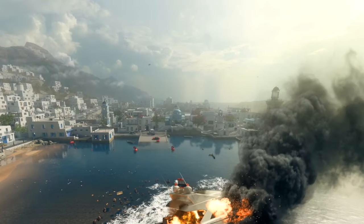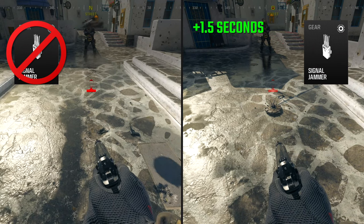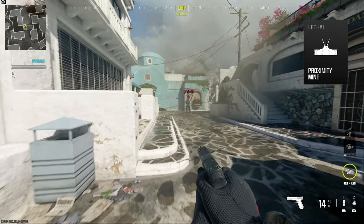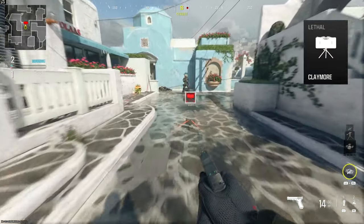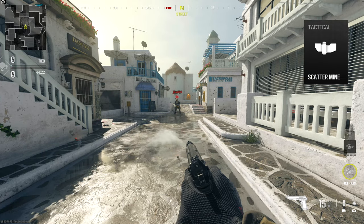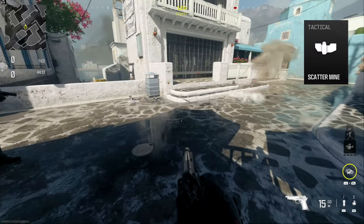In addition to the audible warning, the Signal Jammer will also disrupt the operation of enemy trigger-activated explosives by delaying the time between the trigger and the explosion. As a result, triggering a proximity mine with the Signal Jammer equipped will be easily survivable even when only moving at walking speed. Claymore explosions will also be delayed and will allow safe passage through an armed claymore without taking any damage. The Signal Jammer also counters the scatter mine — a piece of tactical equipment which hampers movement — allowing safe passage through the minefield without any reduction in movement speed.